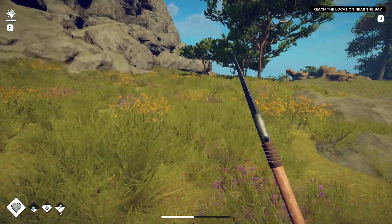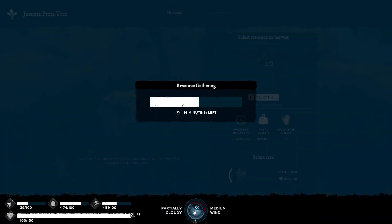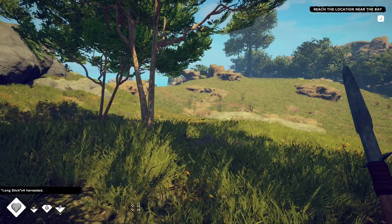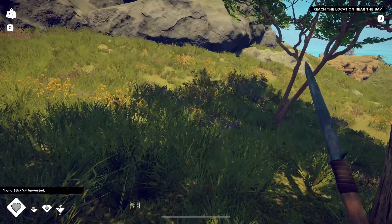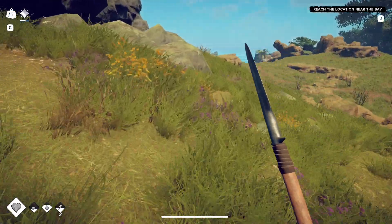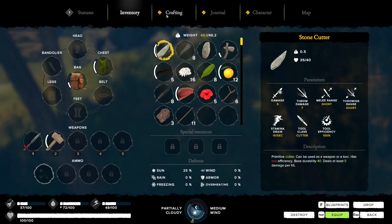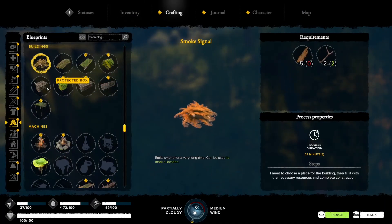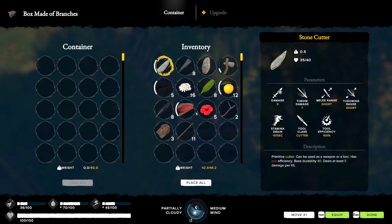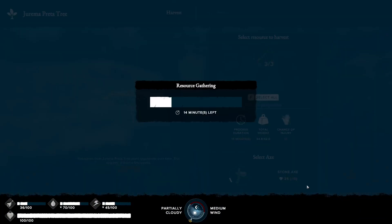The long sticks are going to be useful, let's grab some until we're overweight. One percent chance of injury since it's daytime. Our weight is getting up to 43 - we couldn't finish that tree. You can see our sun exposure is a little bit up. What we can do is go to crafting buildings and just drop a box anywhere to park some sticks and pick them up later.